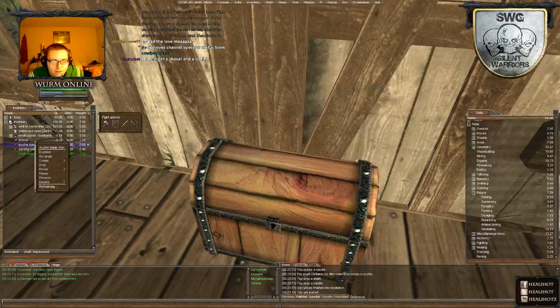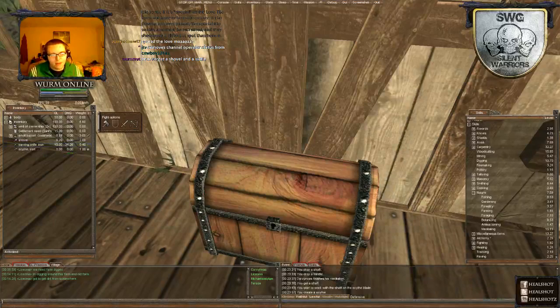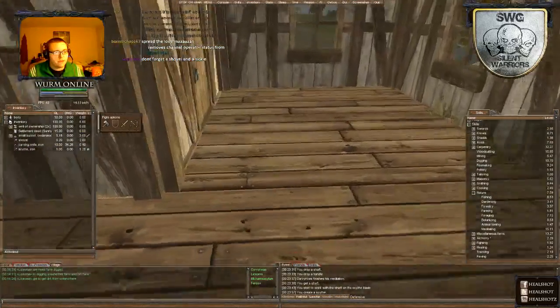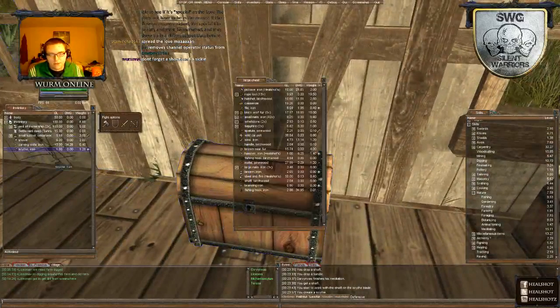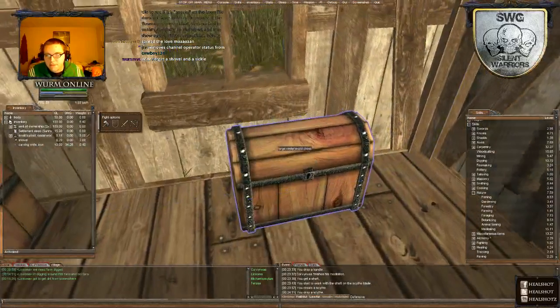What's this shaft for a scythe? Oh, I made a scythe, not a sickle. A sickle's way different than a scythe. Isn't there a sickle blade somewhere on the CC?